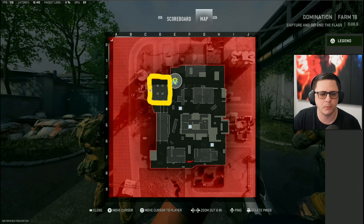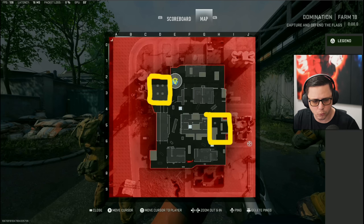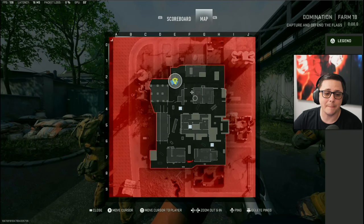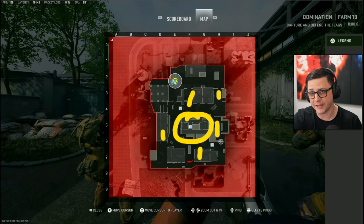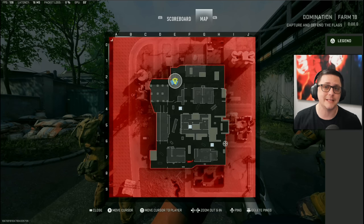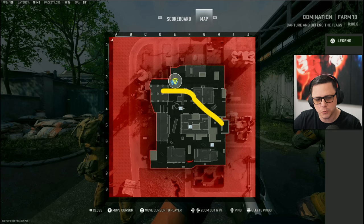On this map, there are high-weighted spawns in specific corners that can change depending on the mode. In Domination, the action starts at those spawn points and gets crazy as flags get captured. When you look at the minimap and can see where your teammates are, you know enemies are going to be in the middle. Even if enemies aren't showing up because they're running Ghost or there's no UAV, you can factor in spawn knowledge — if enemies spawn here and run that direction, you already know where they're coming out from and where you'll get engagements.